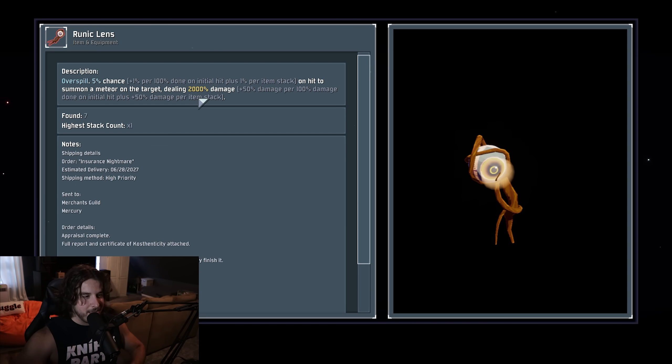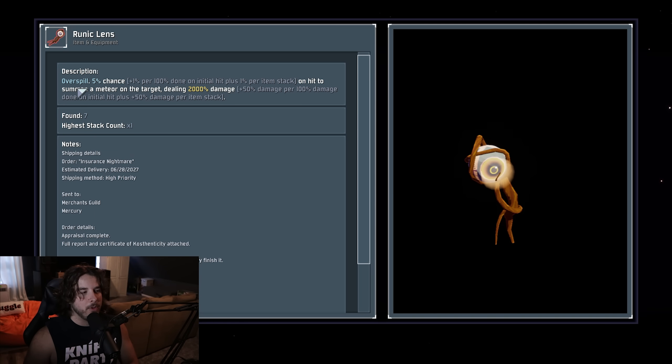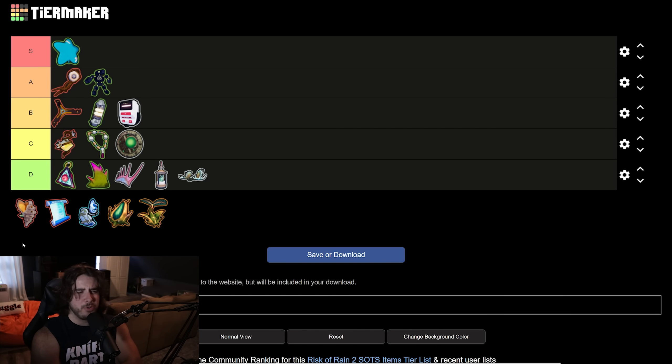Next up is the Runic Lens. All this means is that you're dealing a massive meteor on top of an enemy chance-on-hit, and both the chance and damage of the meteor scale based on the damage of the ability that procced it. So Loader, Railgunner — all those slow-firing hard-hitting abilities — will have a higher chance of proccing the meteor and deal more damage when it does proc. I believe that's what the 'overspill' keyword means, though they didn't really write out what keywords do in this update. I've had this item a couple times and it's pretty potent — solid A tier item. Even without proc coefficient it's a lot of damage happening frequently enough.